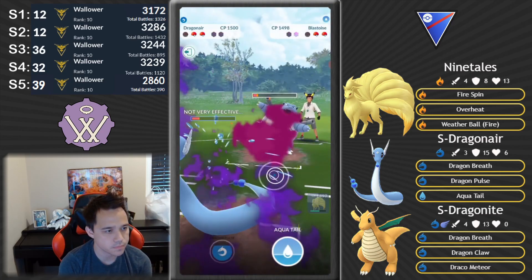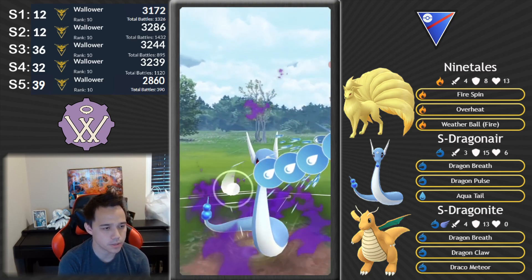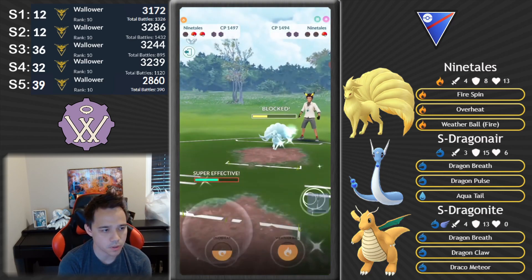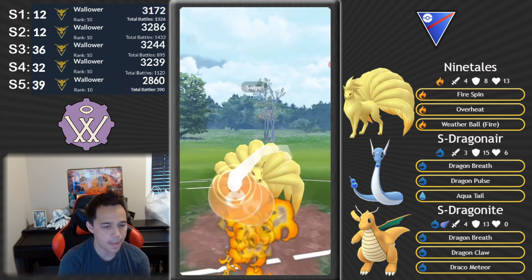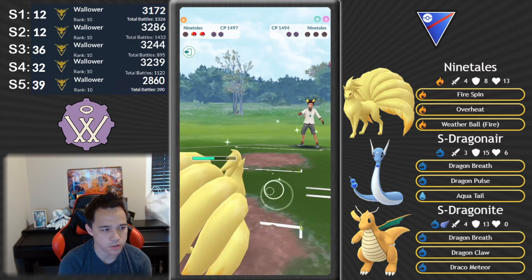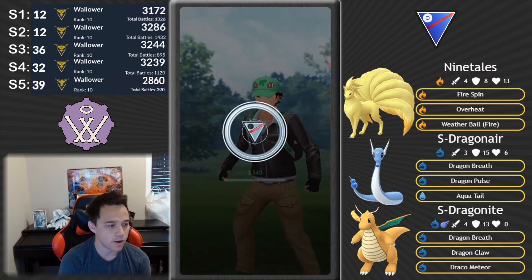I'd probably be running Solar Beam or Psyshock instead of Overheat on Ninetales. Dragonair can run Wrap, but I think Dragon Pulse is better, and then obviously Hurricane on Shadow Dragonite is the other option. In this game we're able to farm down Blastoise — you can take a Hydro Cannon and still win that matchup. I just really felt like people were gonna ask about movesets, and it's important to teach you that these movesets are variable. The ones I've chosen aren't set in stone — there's always ways to improve.